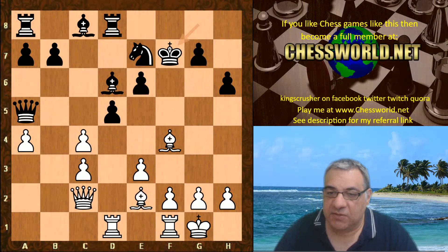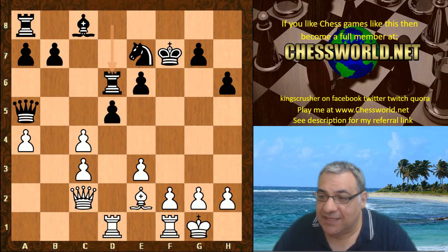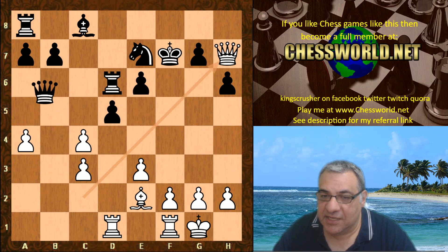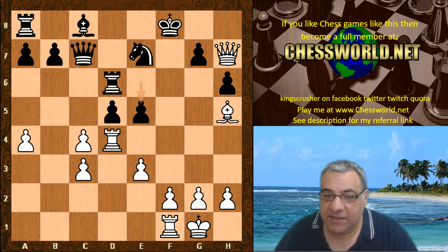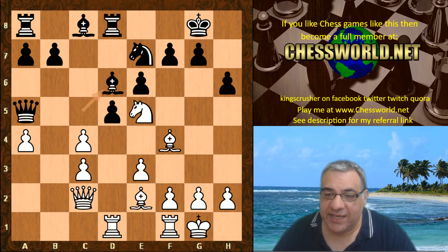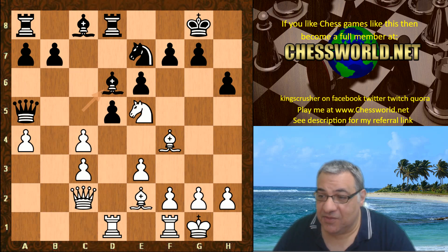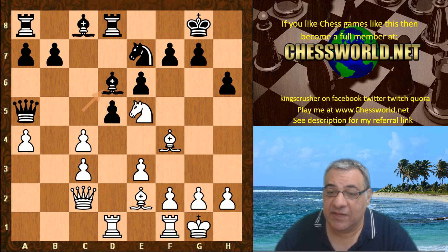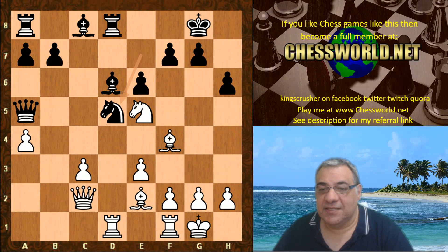The other main move continuation in this fundamentally unsound line is taking on d6 first, but this just doesn't lead to anything — the rook lift is parried and it's good enough for black to have a big advantage. What's perhaps more critical still is the stunning-looking Knight takes f7 after c-takes.